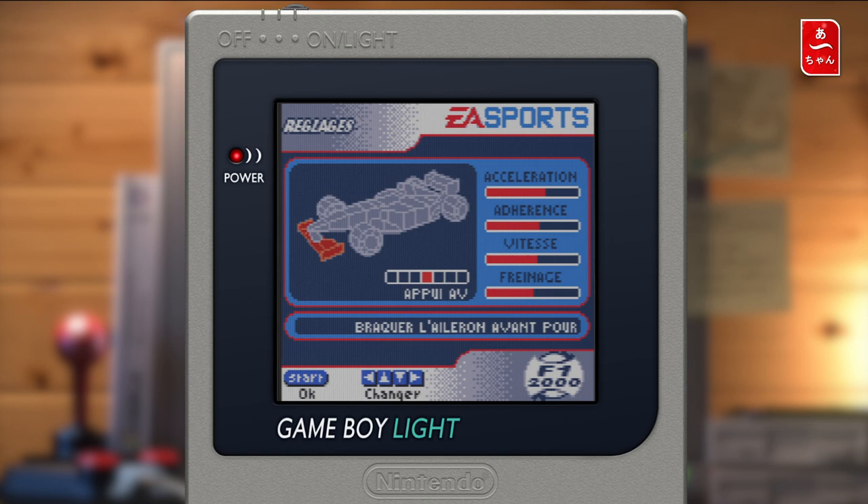Si je fais Select, je peux voir les réglages de la voiture. Regardez — je peux changer l'appui avant, l'appui arrière, la démultiplication de boîte, l'angle de braquage. Franchement, on est sur Game Boy les gens, souvenez-vous-en. La suspension arrière, en plus c'est très bien fait. Suspension avant, les freins avant-arrière, on peut voir la balance et l'impact que ça a. Donc ça c'est cool.